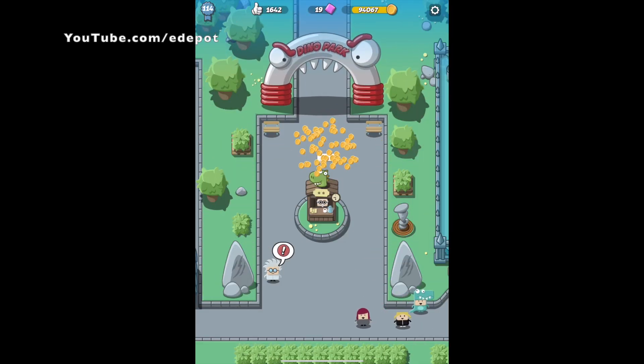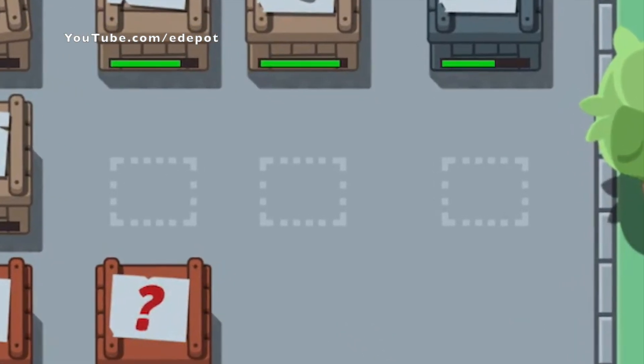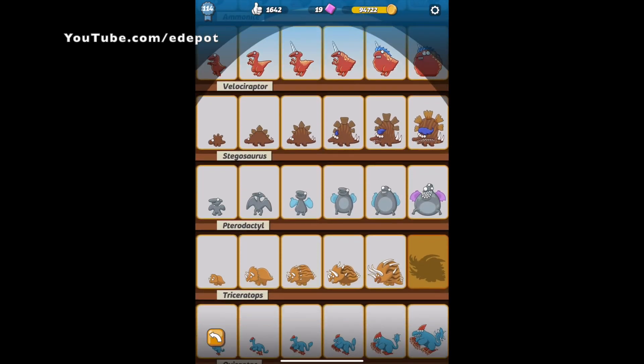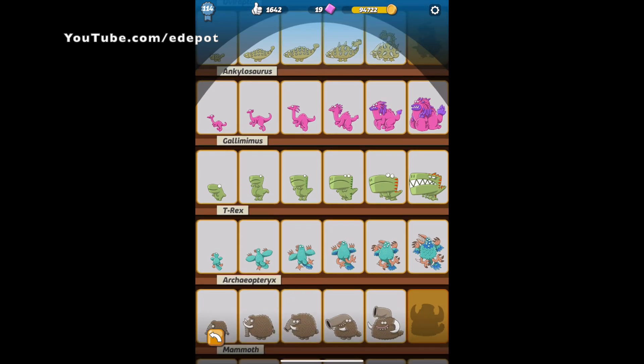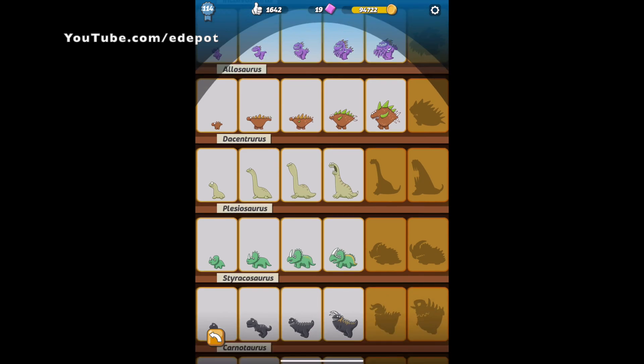I have discovered almost all the dinosaurs except three of them, which you can see over there. Basically the gameplay is like picking up dinosaur bones and you can match them into species. You can match them more than once and you get higher evolutions.